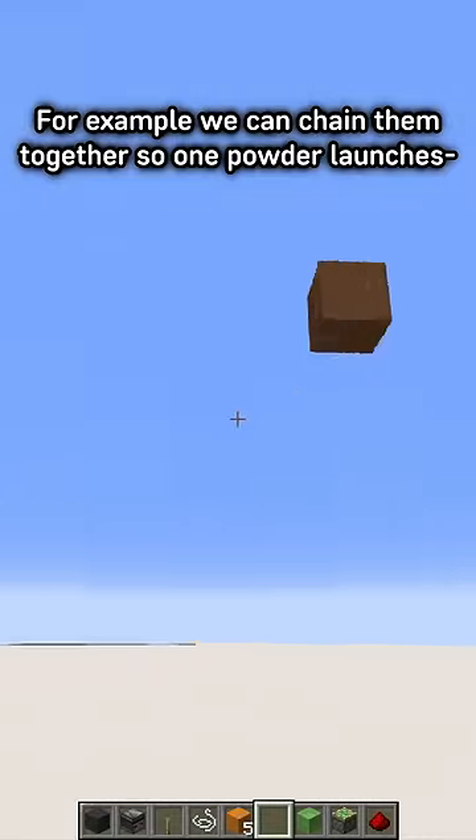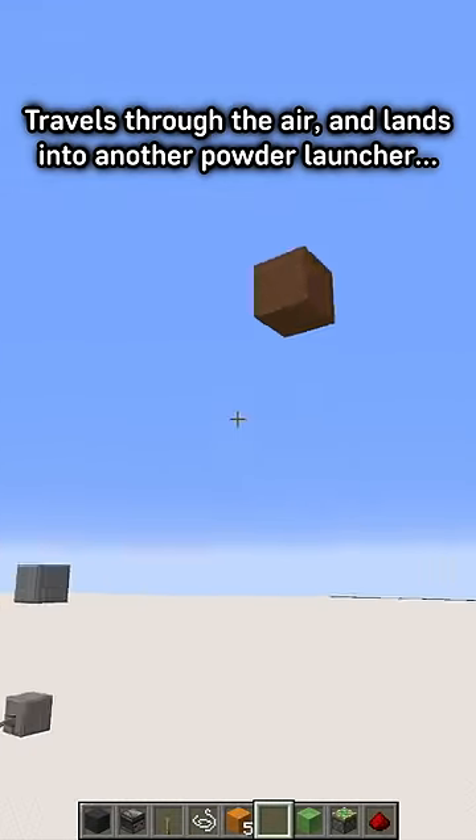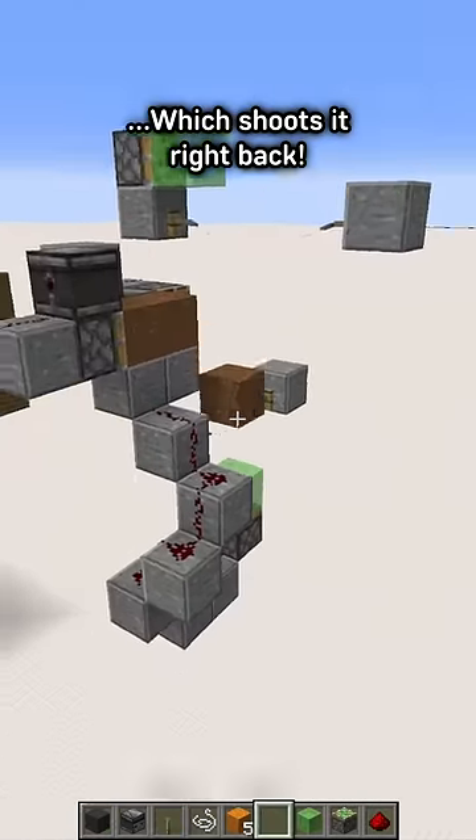For example, we can chain them together so one powder launches, travels through the air, and lands into another powder launcher, which shoots it right back.